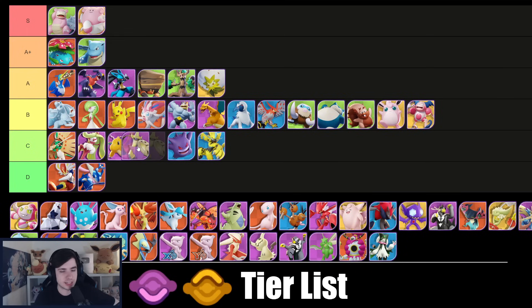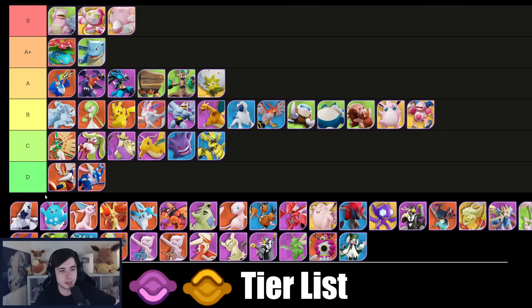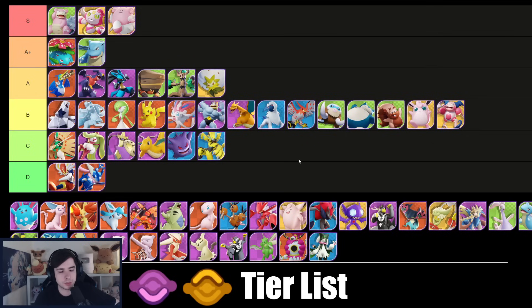Aegislash is similar to Serena — it feels like it's falling off again and there's nothing you can do with it; it just doesn't feel good. Of course Aegislash can have good games too, but on average it doesn't do all too much. Hoopa is easily S tier. Duraludon goes into B tier — if you want a basic attack Pokémon on lane, this is your go-to.